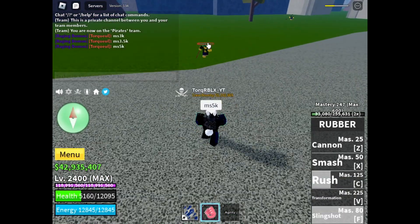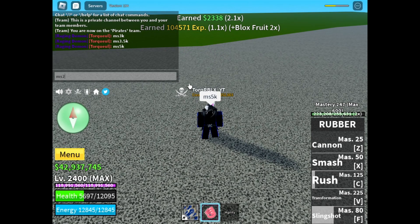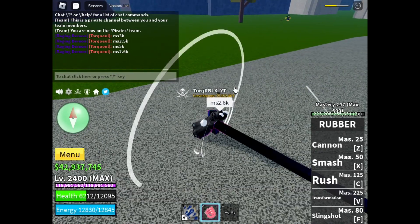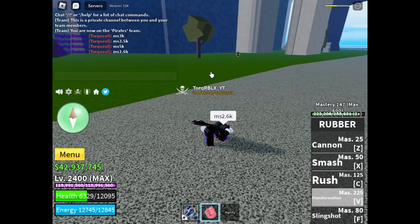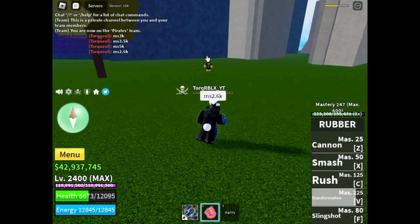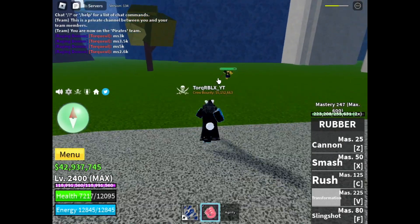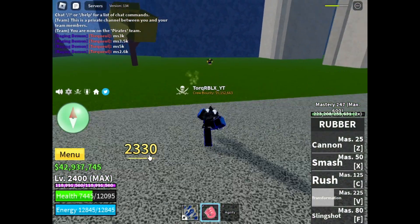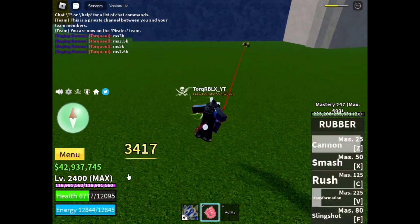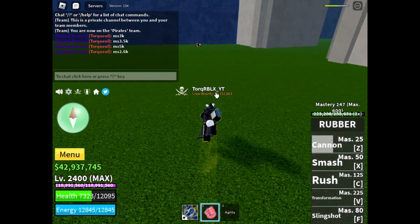Then we've got the slingshot move, which is pretty good. Now let's transform and show the damage buff — this is where Gear 5 hits. It doesn't have the animation yet but look at the damage buff: we're doing 2330 damage from M1 already, which is over 200 more damage. The cannon is doing around 2400 damage — also above 400 more than before.